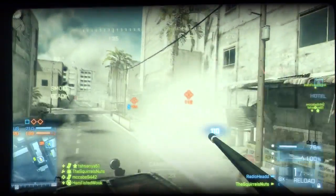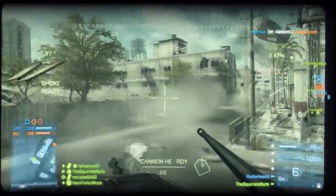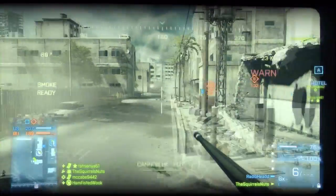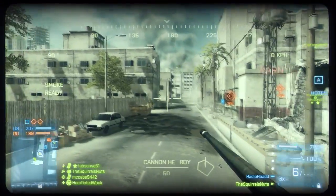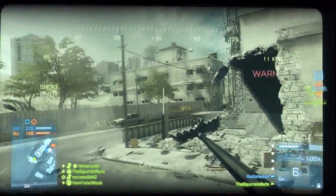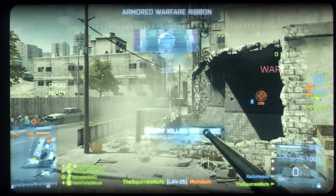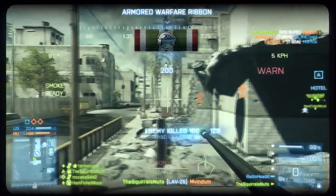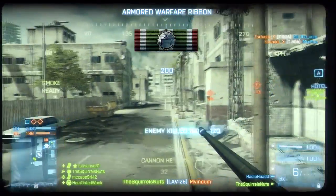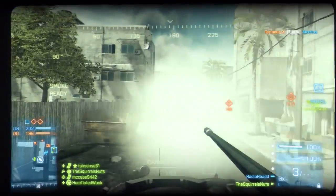The destruction on the Karkand maps in particular is pretty high - it's more akin to the PC. It's probably not as destructible as the PC because consoles just can't cope with that, but as you can see here, the building on the right is completely decimated on the corner. It is very destructible and that's great news for console players.